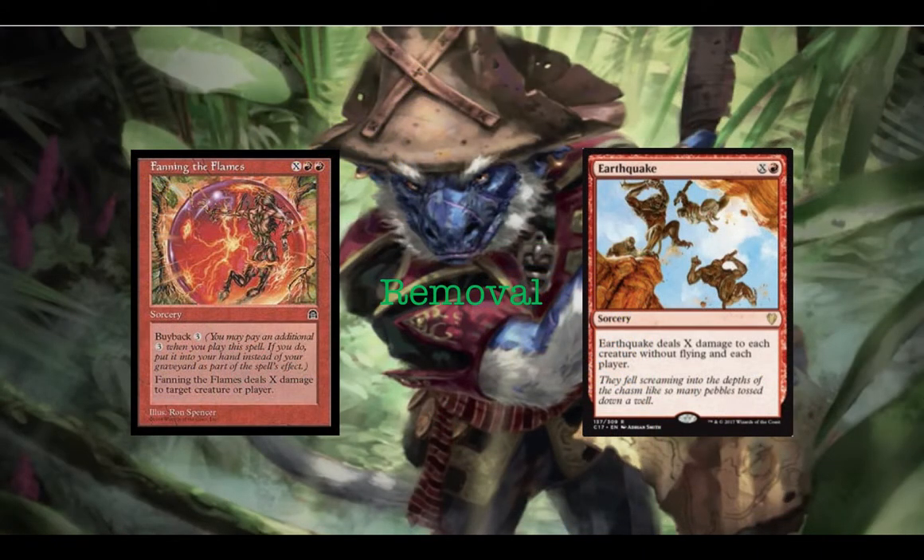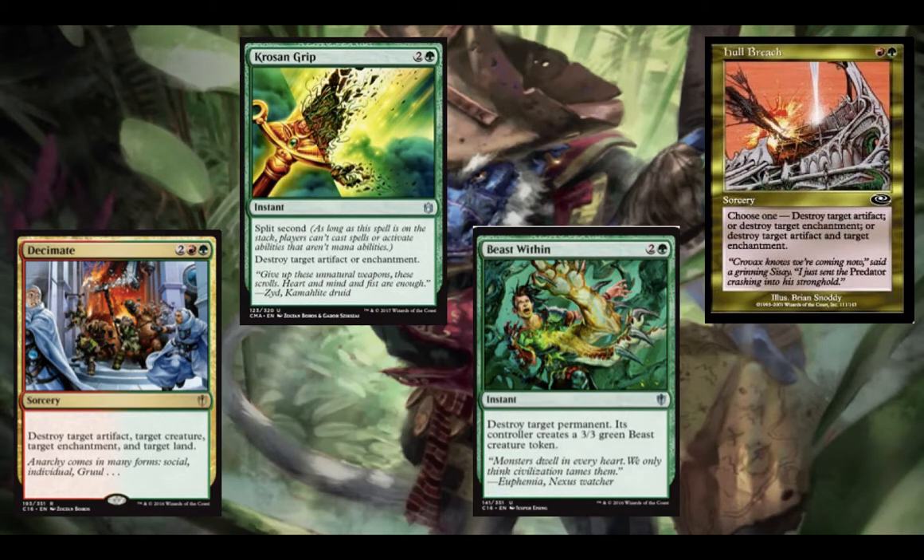For removal, we have Fanning the Flames and Earthquake. Fanning the Flames with buyback is great because you get repeated targeted removal of a creature or you could hit a player. Earthquake is great because it deals damage to each creature without flying and each player, so you get to handle fliers and deal player damage simultaneously. We also have Decimate, Krosan Grip, Beast Within, and Hull Breach. Krosan Grip's split second lets you get rid of troubling artifacts or enchantments. Decimate hits four targets for four mana. Beast Within hits any permanent giving you a problem. Hull Breach destroys two things for two mana — great value.